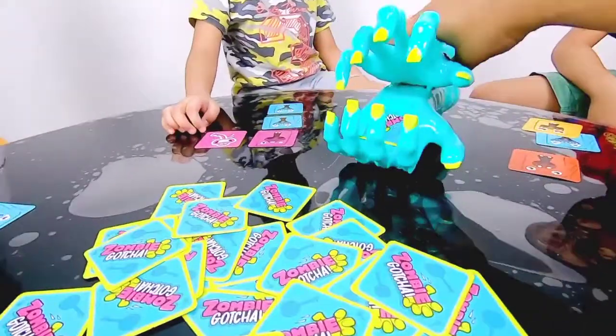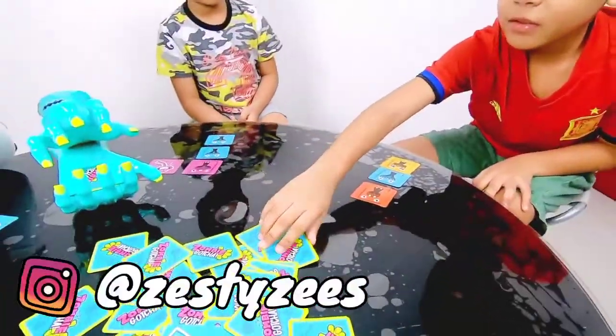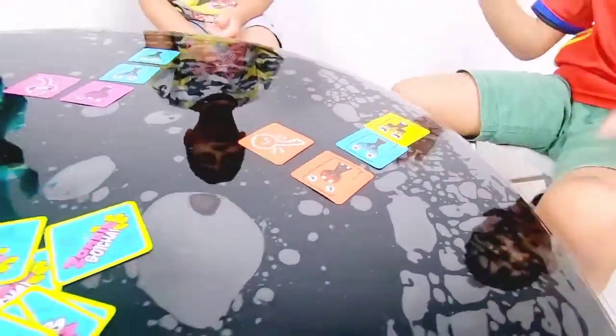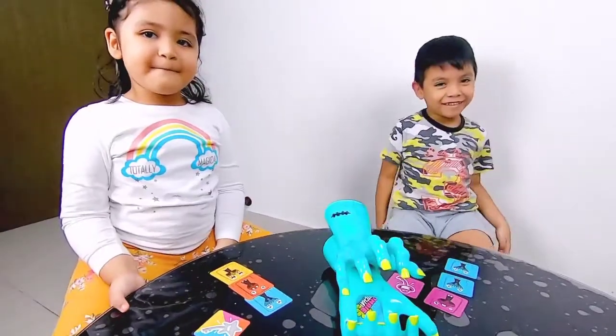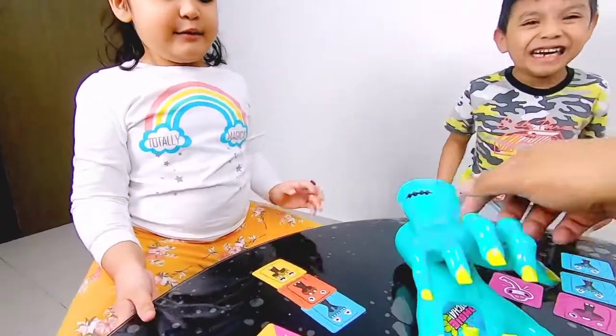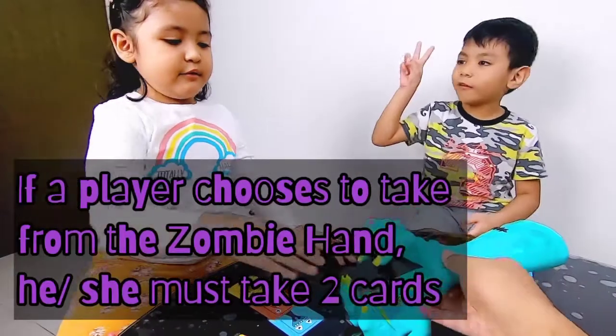Zahin, you want to take from where? Oh yeah! Okay. You want to take from the zombie hand or the scrambled pile? Zombie! Zombie hand. Okay, now you have to take two cards from the zombie hand.